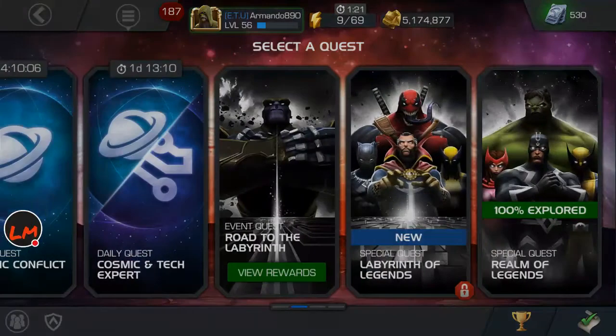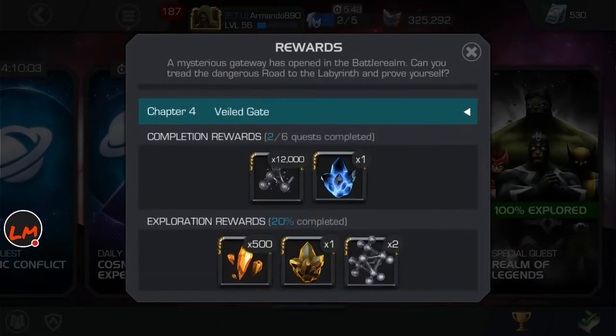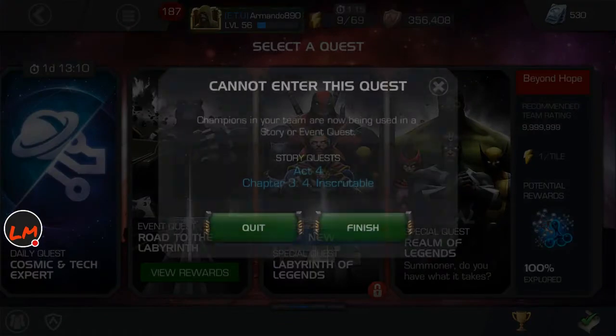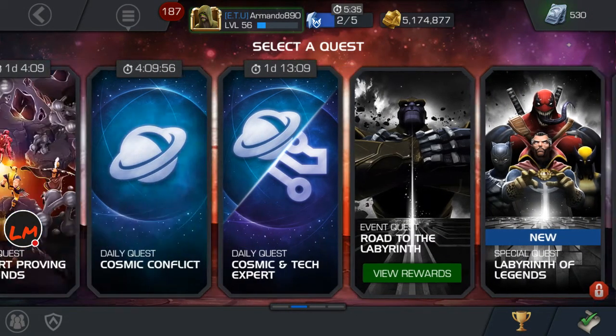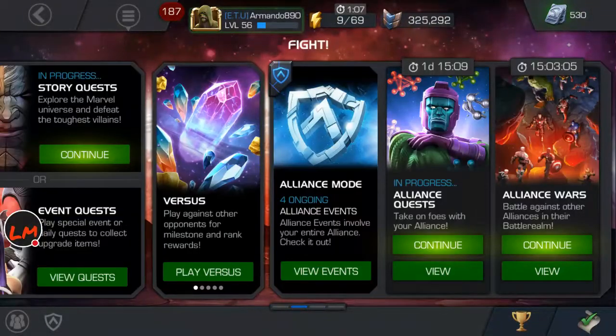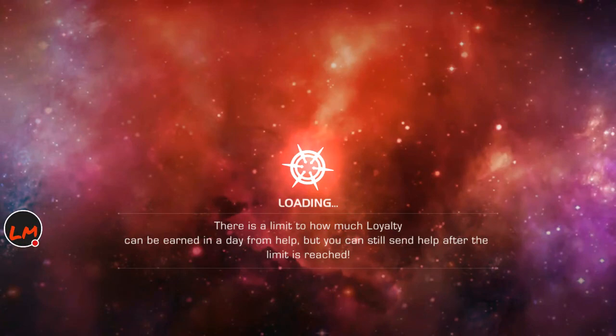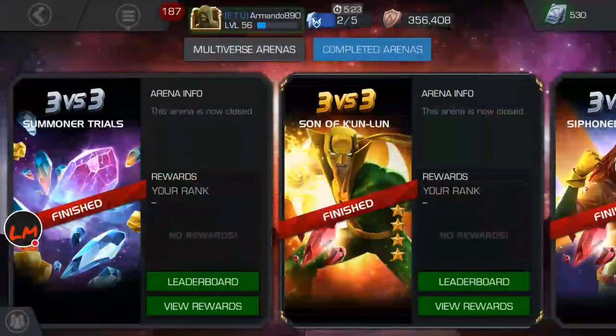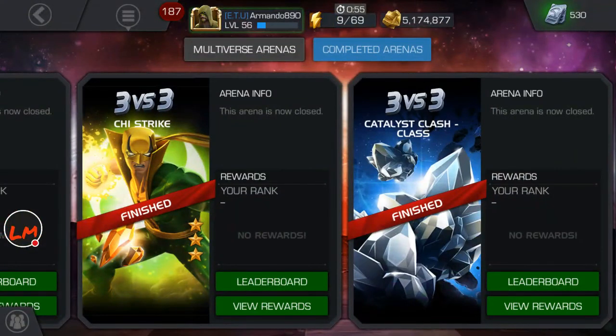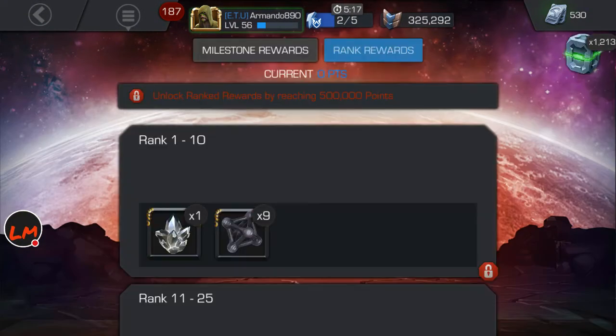Another way is from completing Road to Labyrinth, which gives you 2. Then another way is completing this, which gives you 3. I think Labyrinth for Legends gives you something, but I really doubt it. Another way is from Arenas — there are Tier 4 Basic Card arenas — but the arenas are not out right now so I can't show you. It's 1.1 million points to get a Tier 4 Basic Card, and it's a fully formed one.